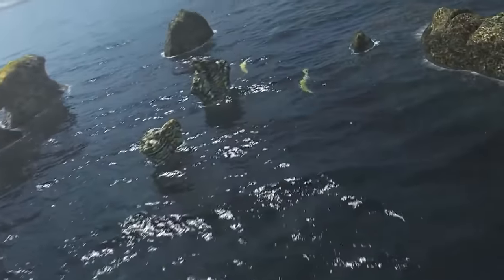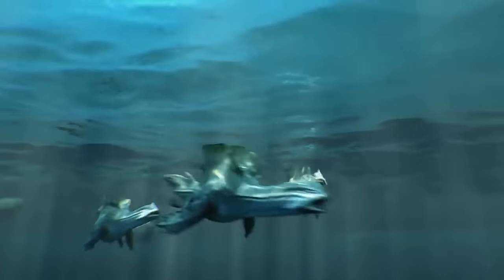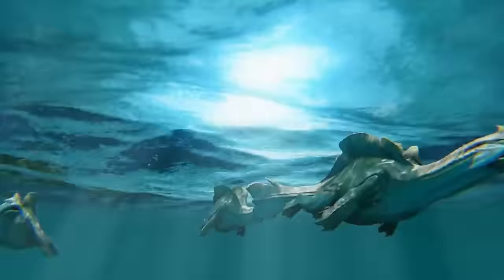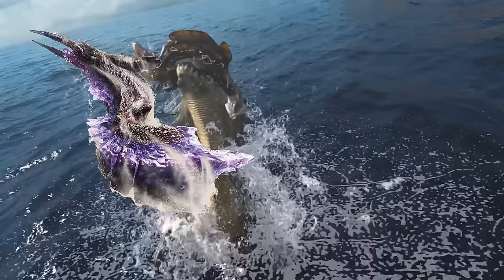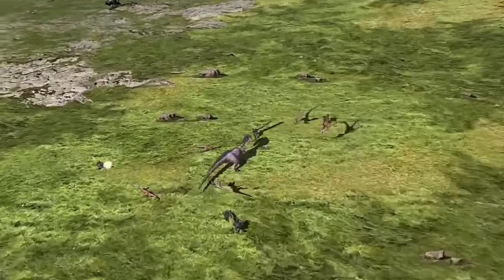Monster Hunter 3 Ultimate serves as the G-rank expansion to Monster Hunter Tri and optimised a lot of the game's features from the previous two games, such as there now being a high rank village, all 12 weapons being in the game and all usable underwater. New monsters were also added, including two new elder dragons — Hallowed Jhen Moran and Goldbeard Ceadeus — however both of them are subspecies.